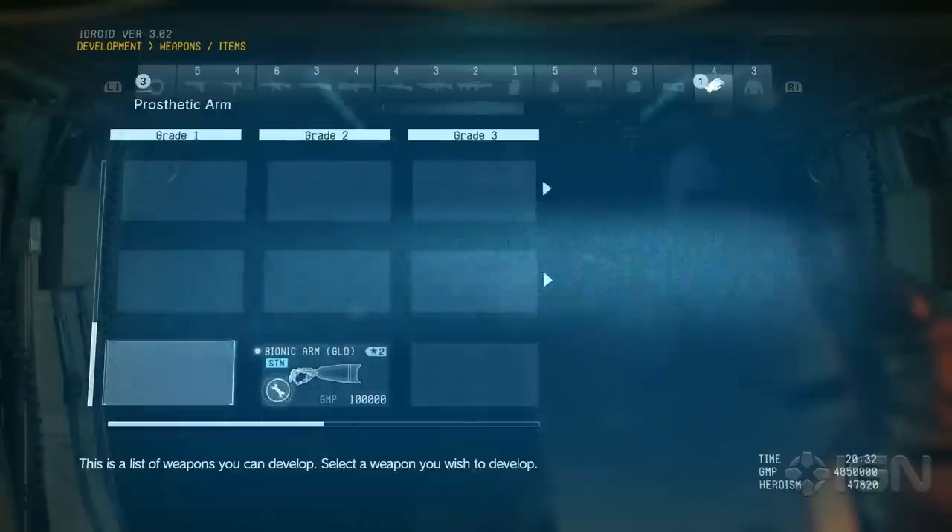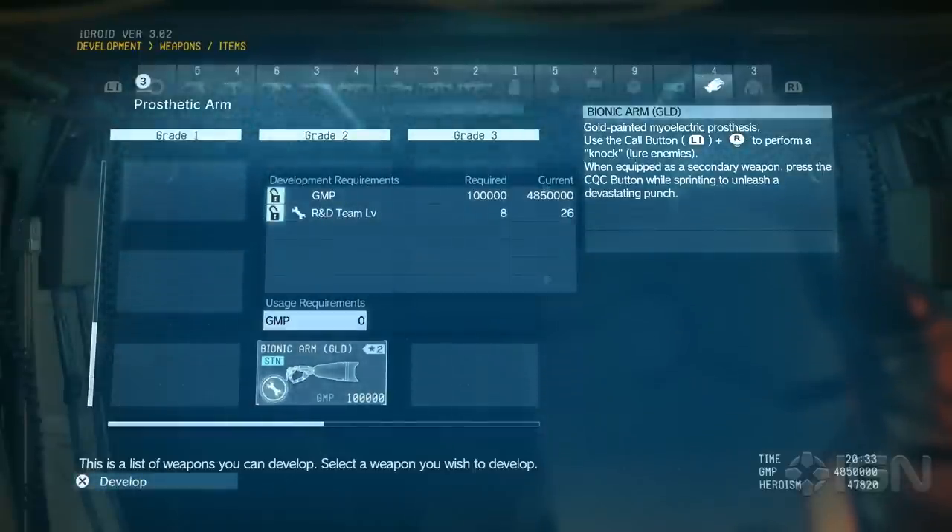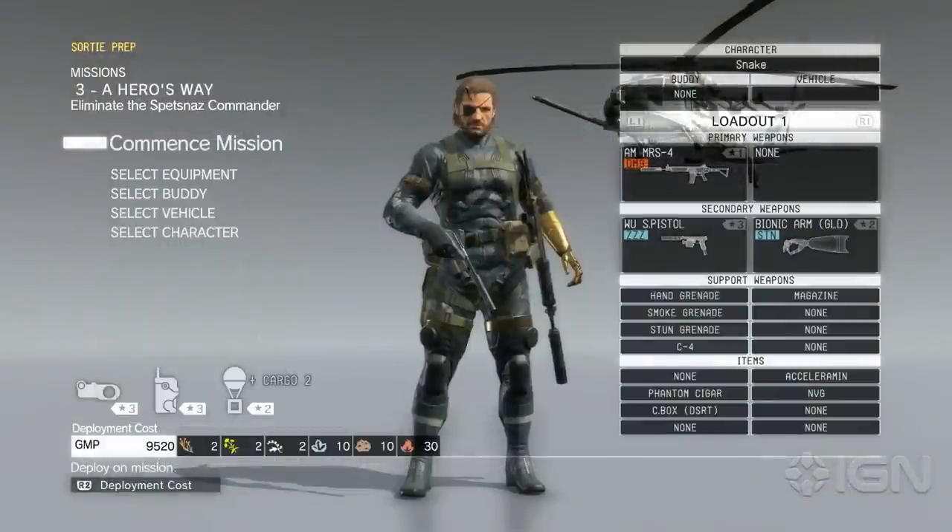Once you complete the mission Over the Fence and rescue the Bionics Engineer, you'll also get the ability to develop a custom gold-plated Bionic arm. It performs much like the regular arm, but looks a lot classier.